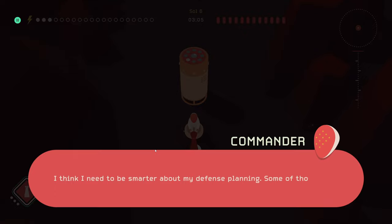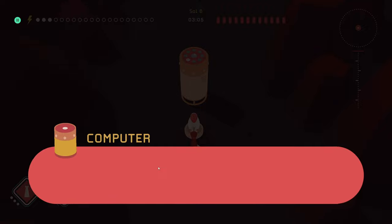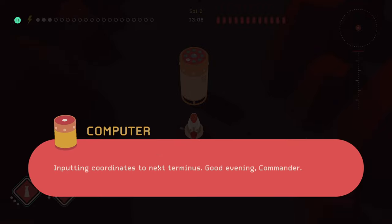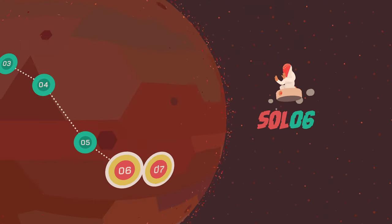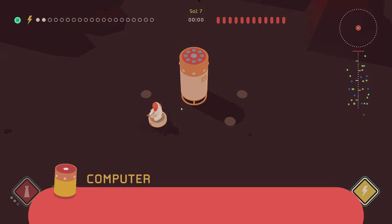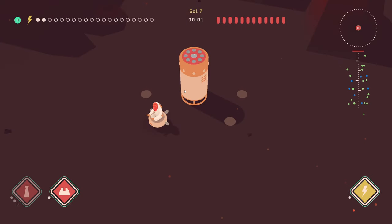I think I need to be smarter about my defense planning — some of those martians were really fast. Inputting coordinates to next terminus, good evening commander. Okay, level seven — I don't know how many levels are in this game. We have four spots now, solar panel build system is back online, all defense systems active. Barricades are effective against speedy martians — good luck commander.